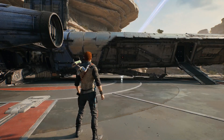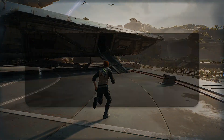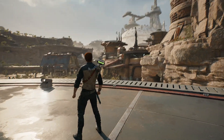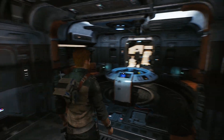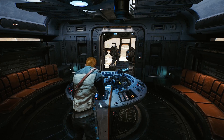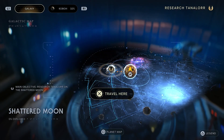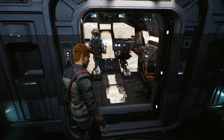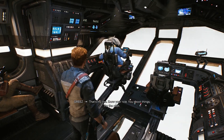Alright, I gotta get back to the ship. I didn't realize I can actually fast travel to the Mantis, so here we are. Bounty's available. Koboh is a nice place, I like it. Let's get out of here — Shattered Moon bound! Let's pick where we go next. Somewhere new — Shattered Moon. Heading to the Shattered Moon.